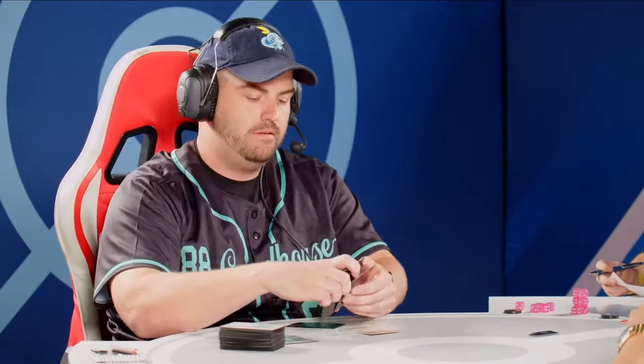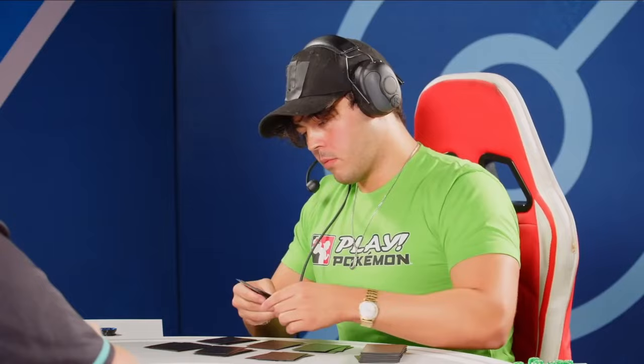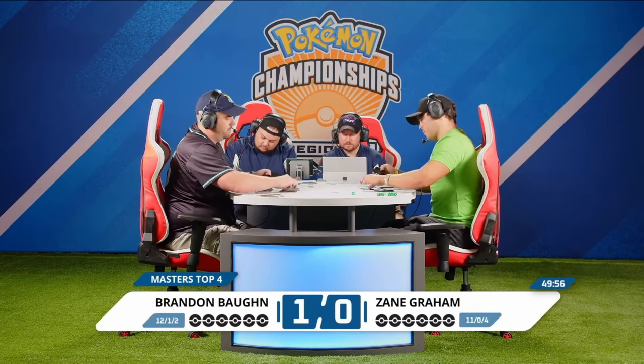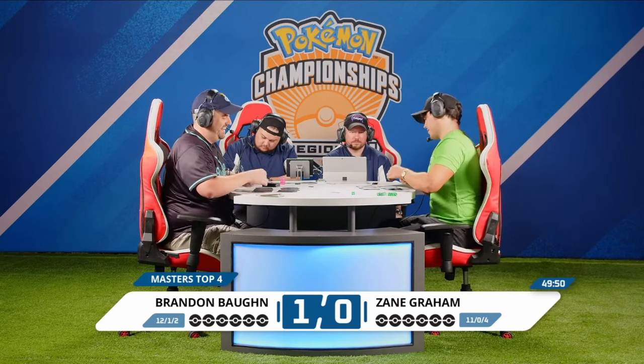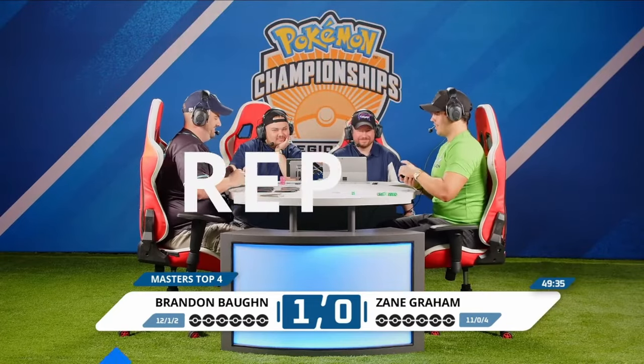No Archaeops in play — slowly getting manual attachments onto the Cinccino means eventually you could get a one-hit knockout. Brandon will draw his card for turn — there's a Capturing Aroma, and it flips heads. The question: do you even grab any Pokémon off this Capturing Aroma? This is actually just going to be the game, because it was a win-win either way. Three energies already on the Cinccino — Brandon saying: 'If I flip heads I win; if I flip tails I win.'